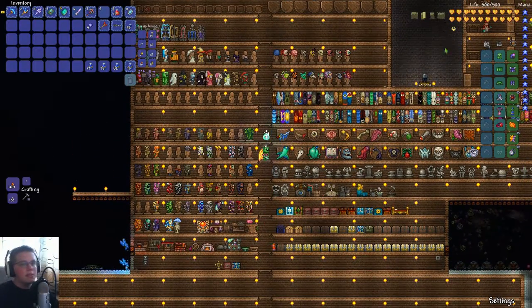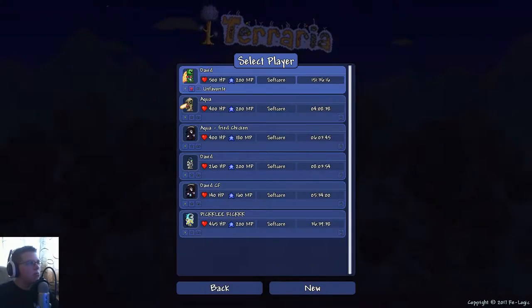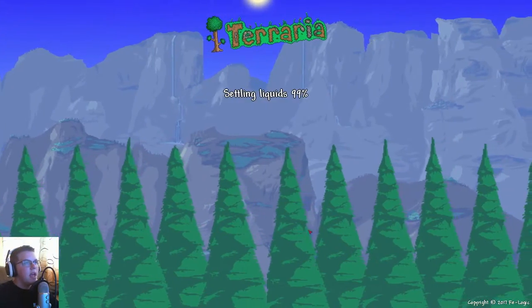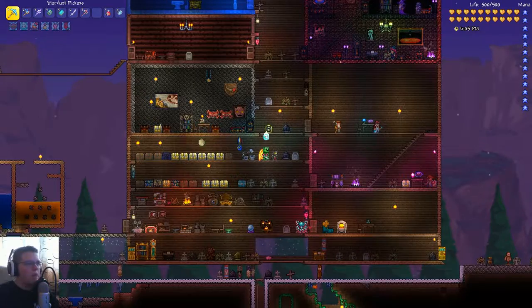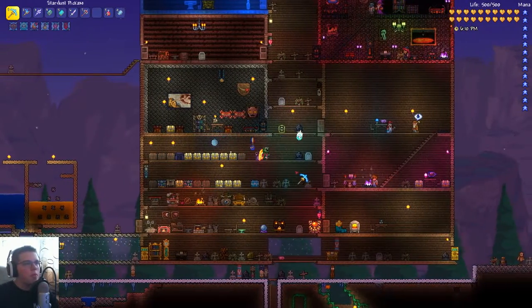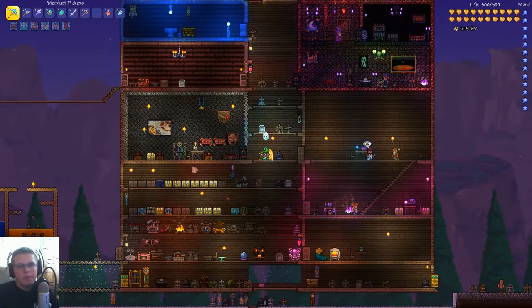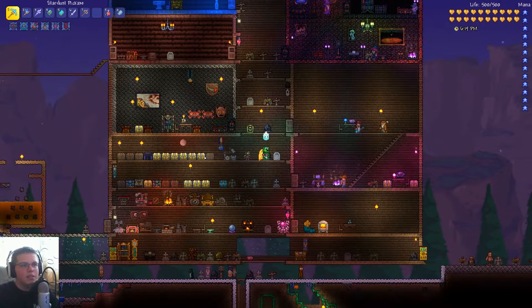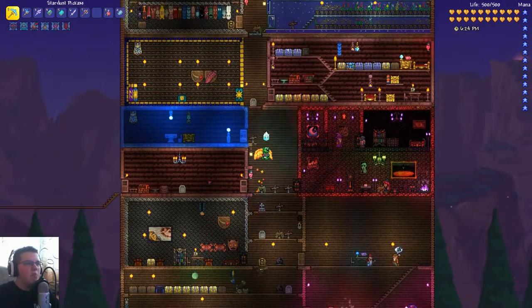Let's save and get out of this world. We'll use my character David and load the expert mode world right here. It's a new character so I can't show you the explored map, but we can kind of go through it. Each of us made our own room. Down here is the community chest — it's very messy; with six of us it's hard to keep everything organized.